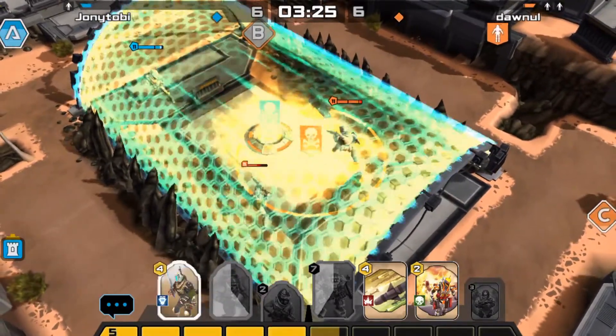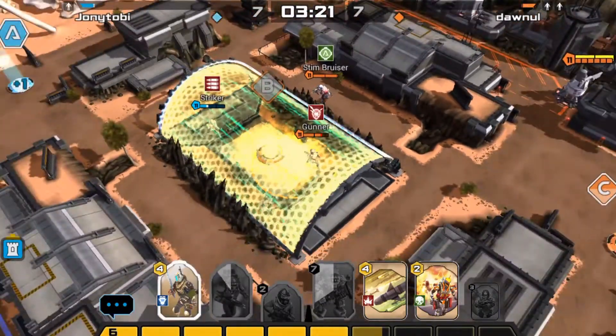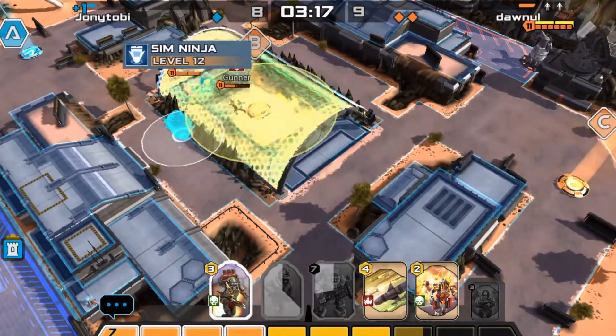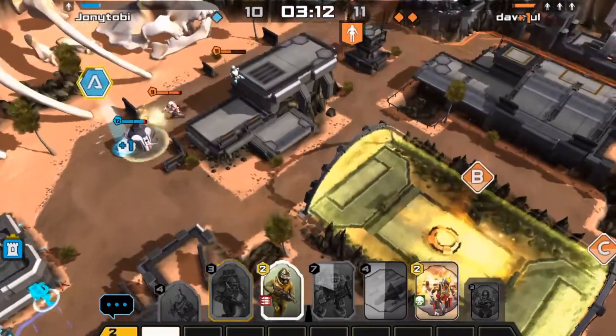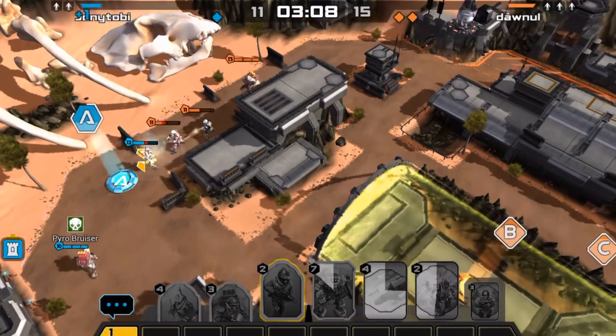Both Sin Ninjas die, and if that's on the floor — that is the termite — that's actually what ends up dealing damage. So let me play Sin Ninja with Pyro and Striker here as well.